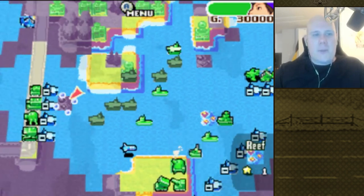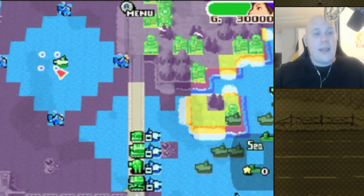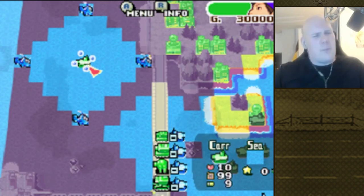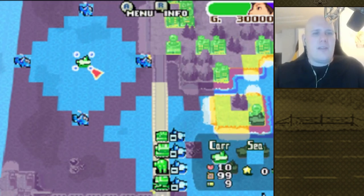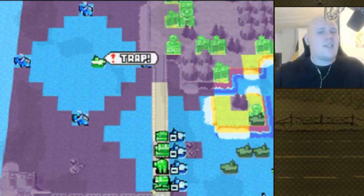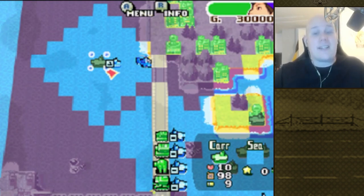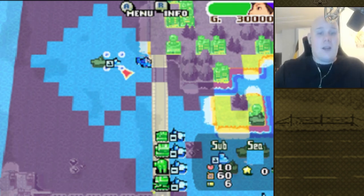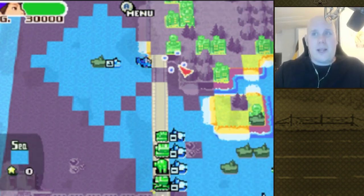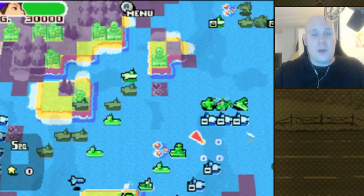Now let's talk about the carrier's defenses. Before I start, I'd like to address one thing — I've read some comment sections and I think this is a myth: some people say the carrier can detect submarines. This is a lie. As you can see right here, it is a sitting duck against submarines — it cannot see them, it cannot attack them, it cannot counterattack against them. I don't know who started spreading this myth, but it is not true at all.